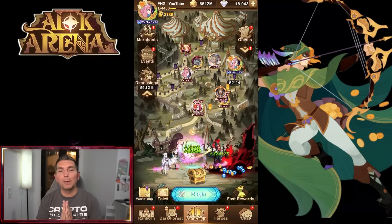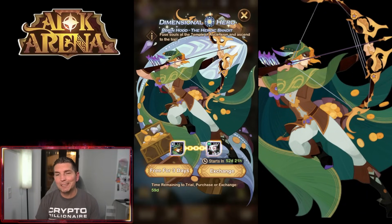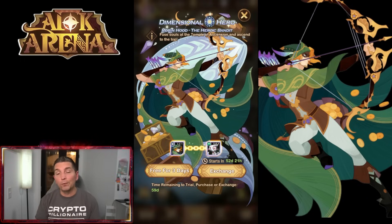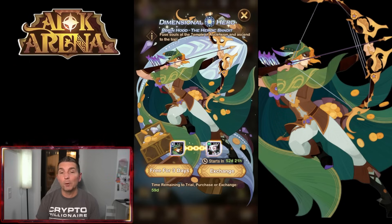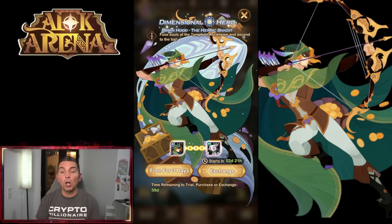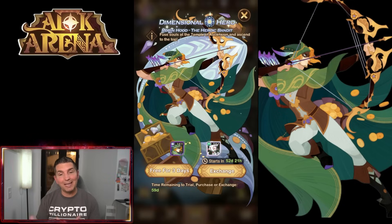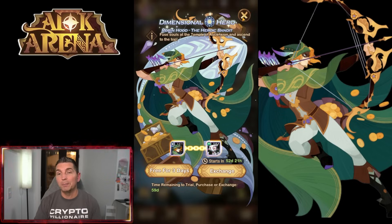Hey guys, welcome back to some more AFK Arena. Today we're over on the YouTube account, and the new dimensional hero is up — Robin Hood the Heroic Bandit is available free for three days. Overall, I would wait to see exactly where he's used and save the trial version just a little bit, unless you're trying to make some early progression on an account. I want to see his viability within the Cursed Realm and the Nightmare Corridor as an energy regeneration hero.